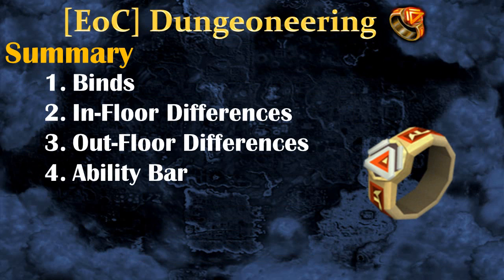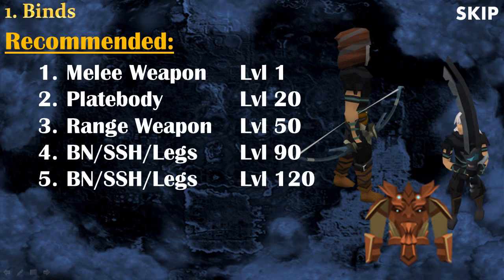Hey, it's Alamo and Arcee, and in this video we'll talk about all the different changes with Dungeoneering because of the Evolution of Combat. First of all, let's start off with the binds — they are pretty much the same as before. In this guide I will assume that your main way to kill monsters will be with melee, because you need to get three times more melee experience than range experience and then magic experience.